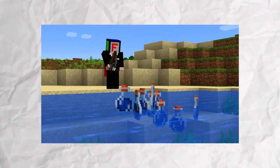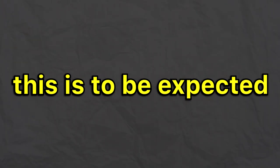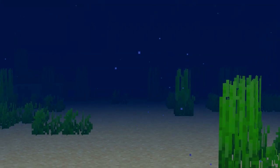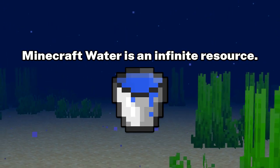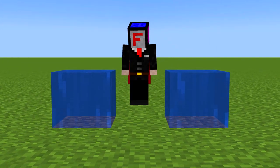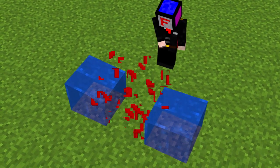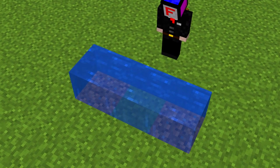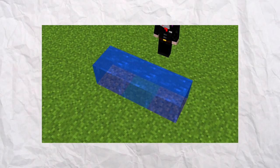If we fish for an infinite number of water bottles, that means a single block of water contains an infinite amount of water. Whenever you start dealing with infinity, you are guaranteed to find some interesting results. Minecraft water is an infinite resource. We currently have two water blocks that are horizontally adjacent to an empty space. If we allow the water to flow into this space, it creates a new block of water. I'm pretty sure we just violated some fundamental laws of physics, but let's keep going.